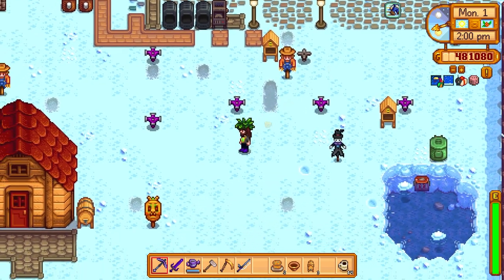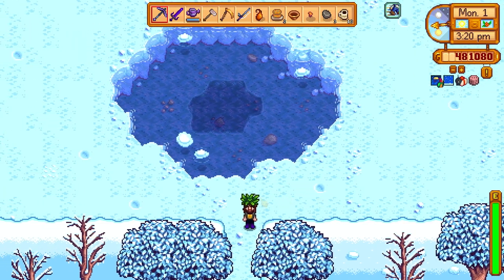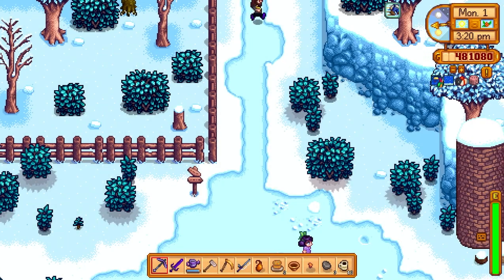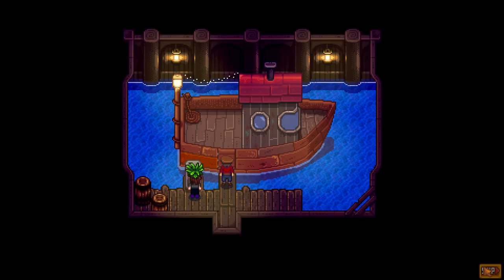We've just made three more kegs — let's go ahead and put these inside. There's an Omnigeon and Copper Ore. For the amount of time we have left, we're going to head down to Ginger Island and just check it out. We haven't been over there in a while, so we'll take a look.